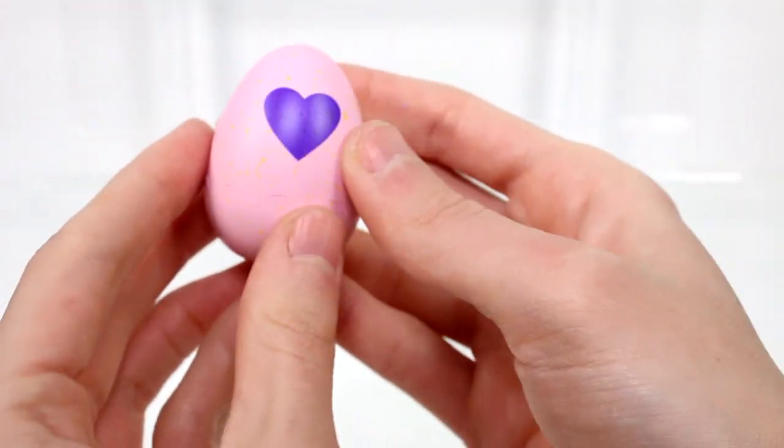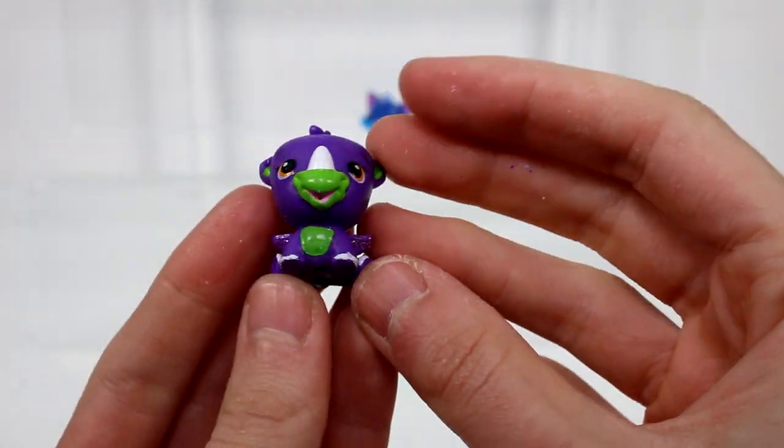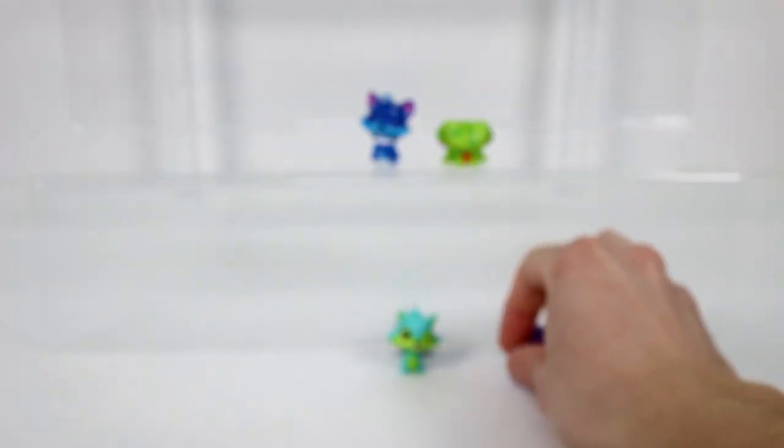Then we have a Savannah egg so let's crack that open. That was an easy open. Oh, we have a rhino. This is Ruby. Look at Ruby, she's so cute. Ruby's adorable.